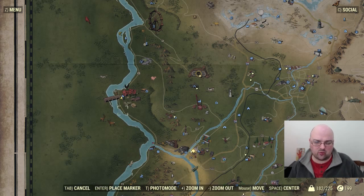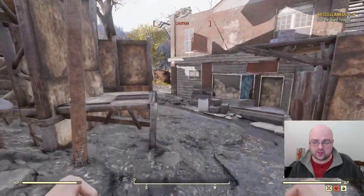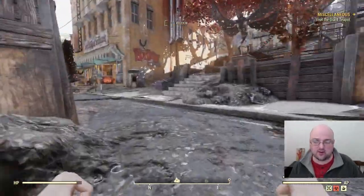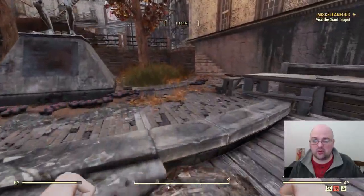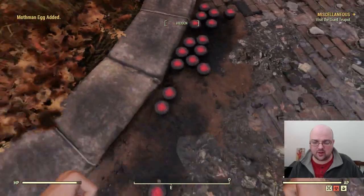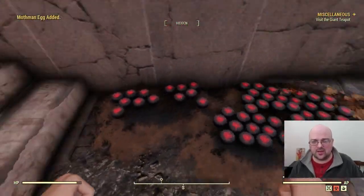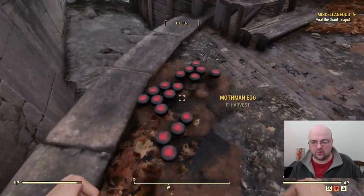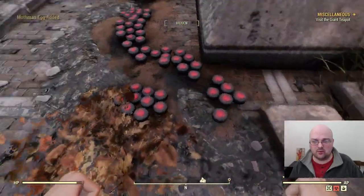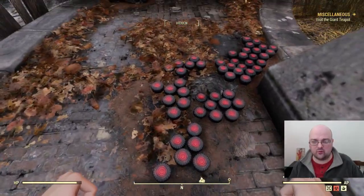When you spawn in and quick travel, you'll start off down the road and run in. The road brings you right across the bridge you see in the distance. What we're looking for are two points in here that have mothman eggs — they're these little red dots on the ground. You're going to loot as many as you can; usually you get about eighteen per character per spawn. It's pretty easy to come in and pick them all up, then go to the next spawn location and pick up a few more.